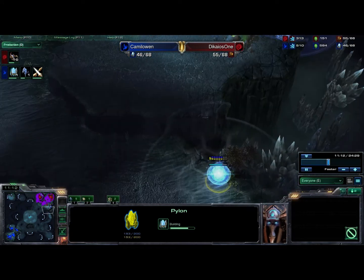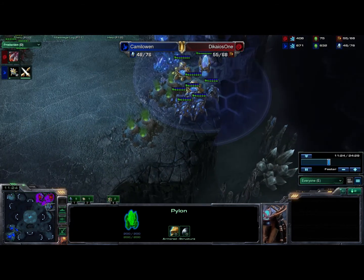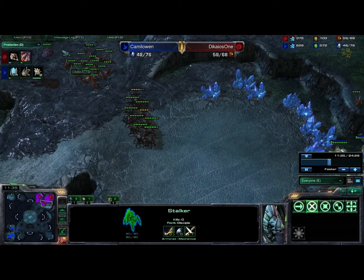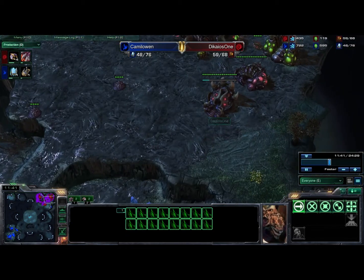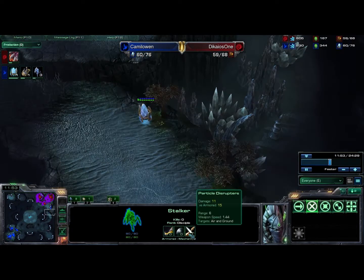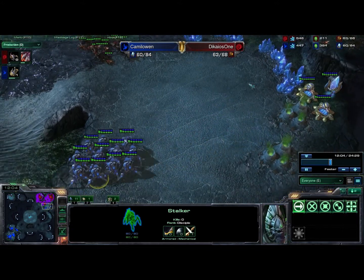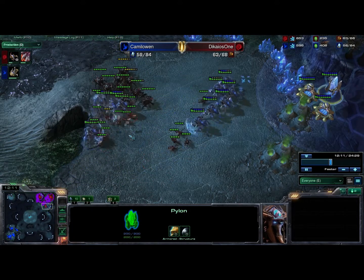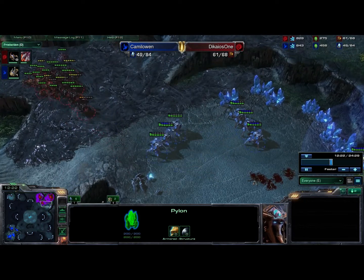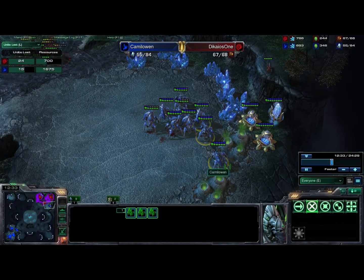He's throwing down another proxy Pylon right here. If I were him I would have placed that right about here, because he can't really warp anything in on that little strip of land. He is warping in Stalkers, which Stalkers are pretty good against Roaches — well, not bad anyway, but not against massive numbers of Roaches, and they can't do much against Zerglings. I ended up with Roach speed on the way since my Lair tech is complete. He does have plus one at this point, so his units are definitely going to be doing lots of damage to me.